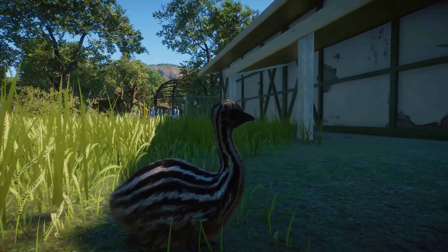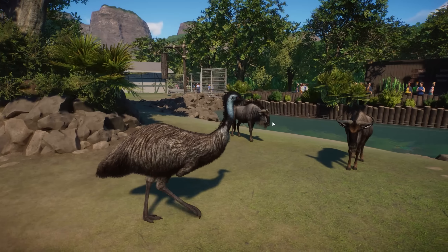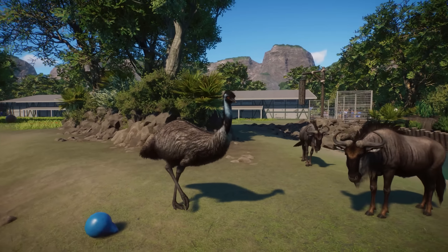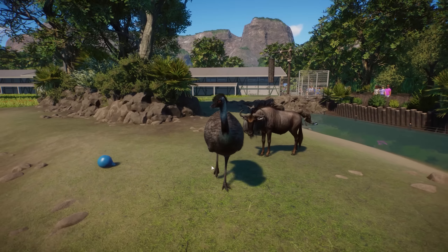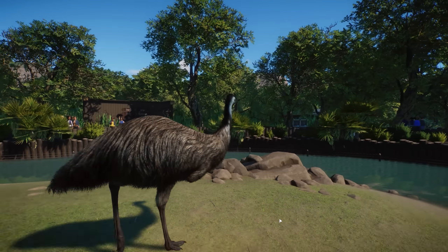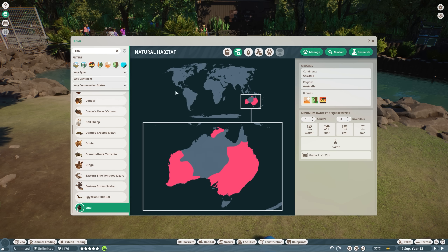We already have a little chick right over here running around. Look at that little face — I love the stripes and patterns on their head, they look really beautiful. Then right over here we have a female Emu. I can't really tell if there is a lot of difference between a male and a female, but they do look really beautiful.